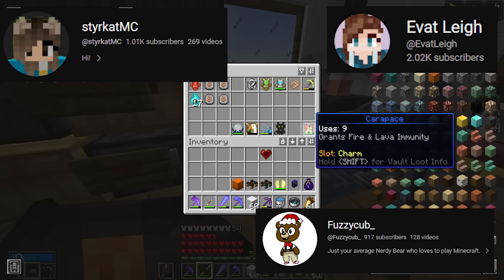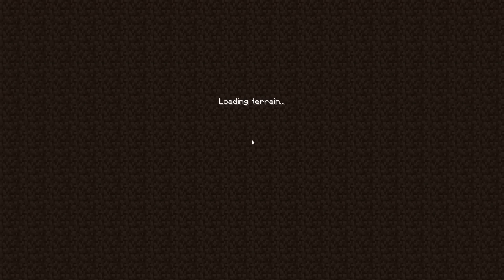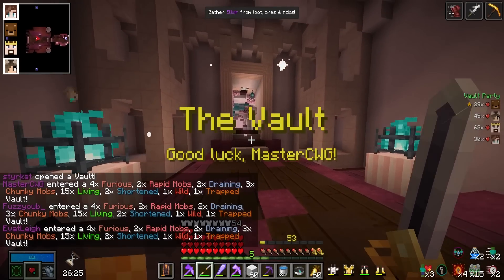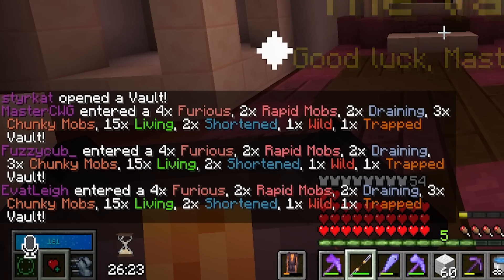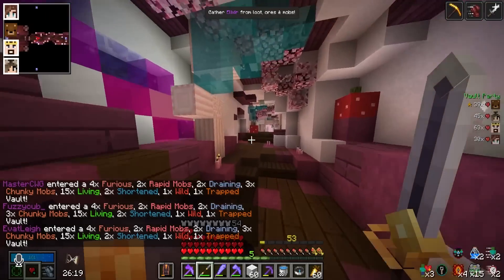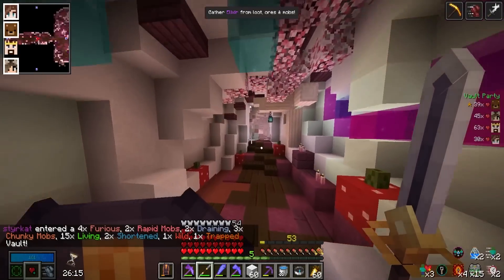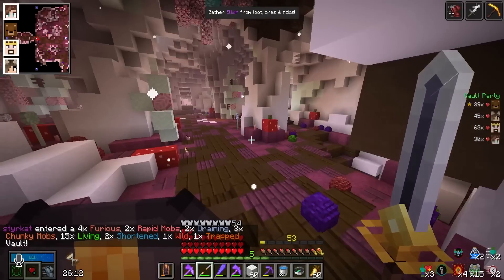I'll use my giant's heart for more health. What are we going to get for the negative modifier? Oh my god — rapid, draining, chunky, shorted, wild. There's only one wild. This is easy. They're going to be fast, they're going to be chunky, they're going to be angry. And it's a sweet theme!